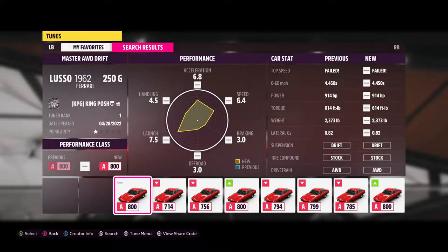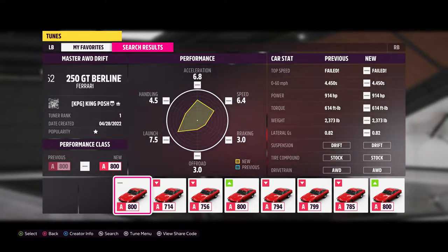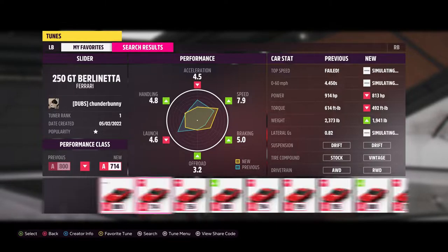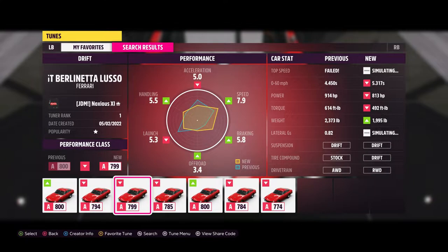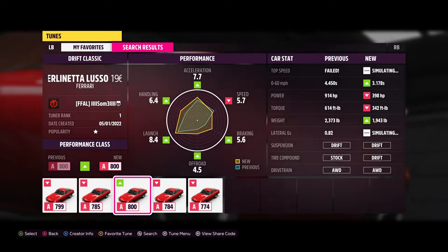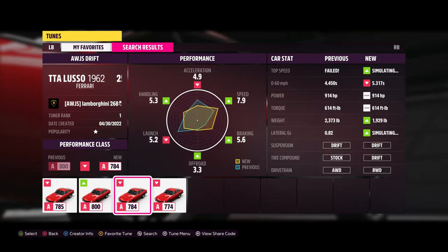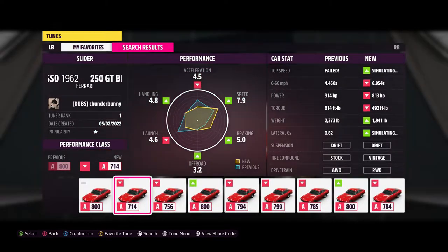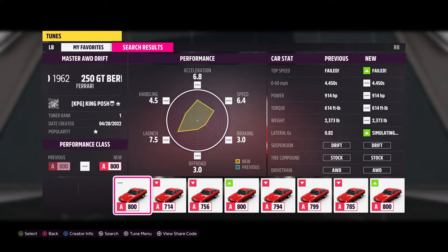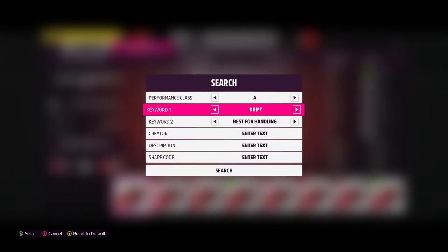As you can tell, I am on top of the leaderboard here. If you just type in A-drift best for handling instead of putting the share code in, you're going to find me — I'm going to be at the top. All these other guys here are rear wheel drive, rear wheel drive, rear wheel drive. One all-wheel drive, but he's only got under 400 horsepower. So I'm definitely the most powerful all-wheel drive, the highest horsepower all-wheel drive tune in the game for A-drift best for handling.